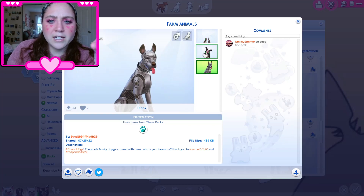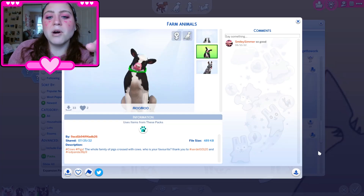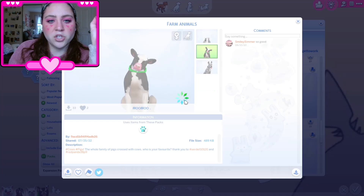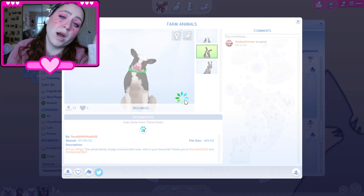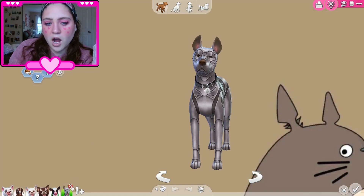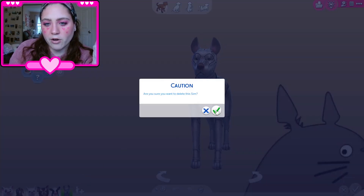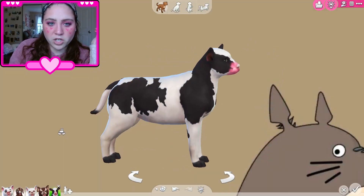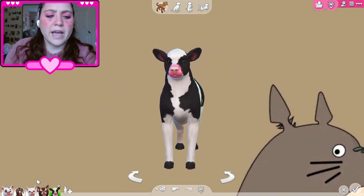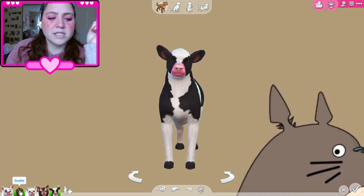So this creator has made an electronic dog — that's the most interesting thing I've ever seen. But we do have an actual cow in this one. So let's go ahead and use the cow. Props to the creator for making such a cool looking dog, but I am just interested in the cow. It looks pretty good and I love how it looks chonky, it looks thick. I want to mix the cow and the goat.